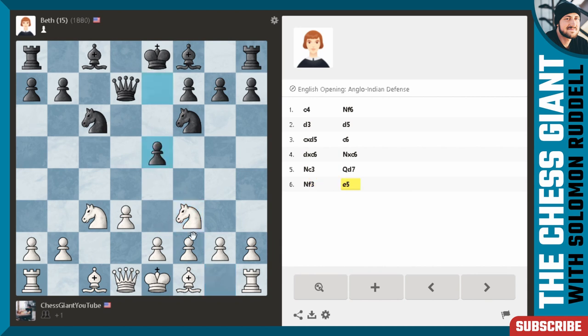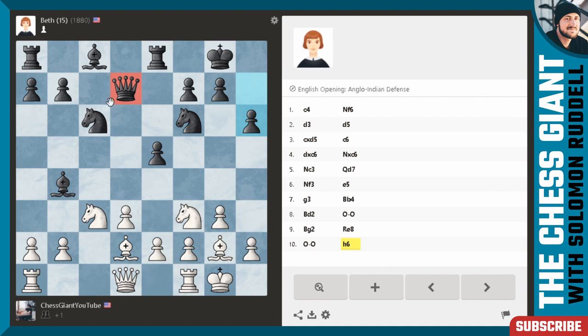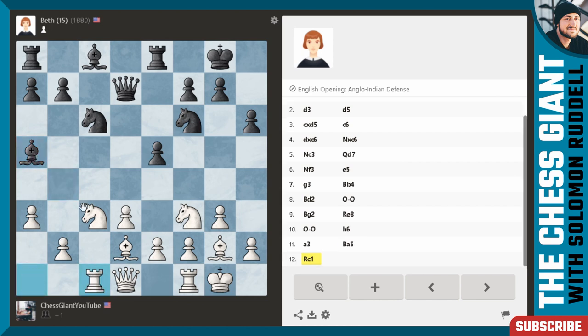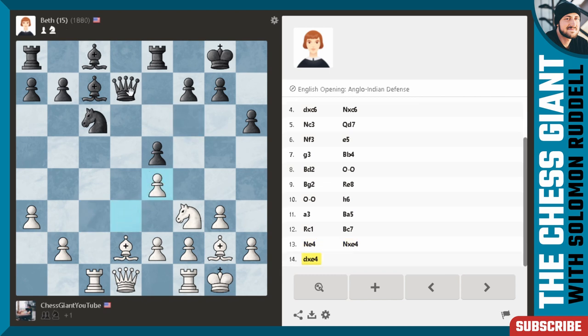e5 is played. We'll go with g3, fianchetto the bishop. Let's go with bishop d2 — I don't want to allow e4 ideas. We'll play bishop g2, then castle kingside. The queen on d7 is kind of awkwardly placed. We'll go with a3, attacking the bishop. Bishop a5. Let's play rook c1, get our rook on that open file — no white pawns preventing my activity. Here we have a very dangerous bishop eyeing the kingside looking to eventually play e4. I could play knight e4 — I think I'm going to do it, I don't want to allow black to get too much counterplay.